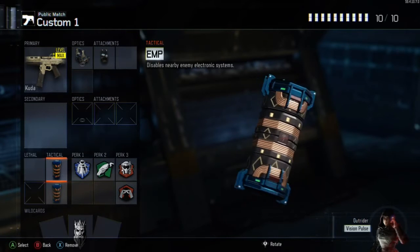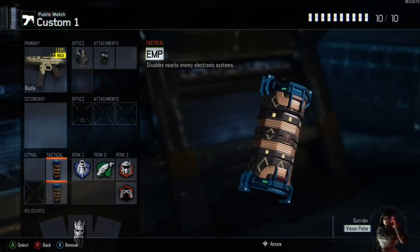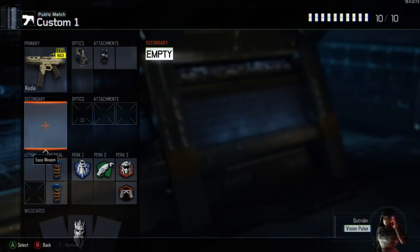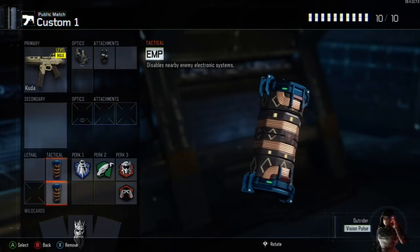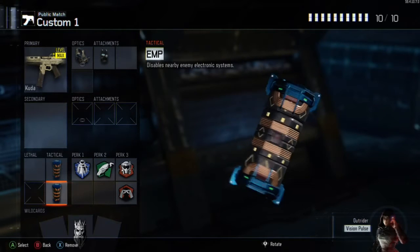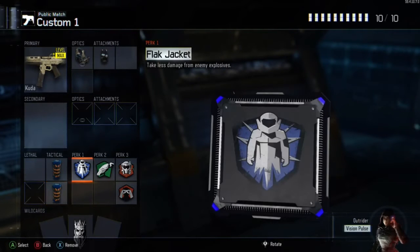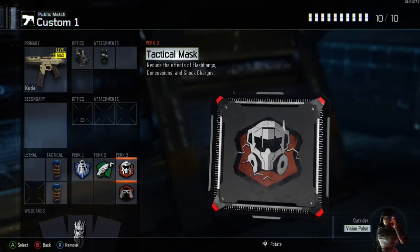Set up your tacticals with the EMP grenade — I'd recommend having two of them equipped because it will really help you. About half of these specialist abilities, when they appear, you won't know about them. Especially when Seraph uses Combat Focus, there's no way of knowing. So just chuck those EMPs whenever you can and hopefully, with a bit of luck, you can get those interrupted interference kills with your EMP.